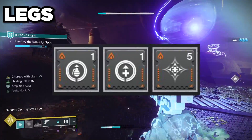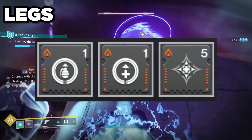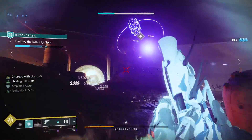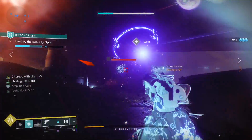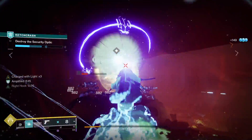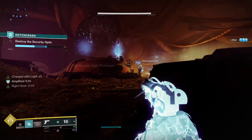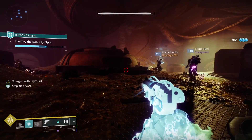For leg mods we're going to be running Innervation and Recuperation, and then in the last slot we're running Supercharged. The two siphon mods on the helmet pair well with the two orb mods on our legs. With Supercharged, you can have two additional stacks of charge with light, up to five maximum.